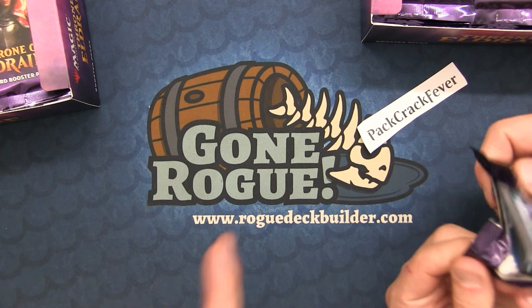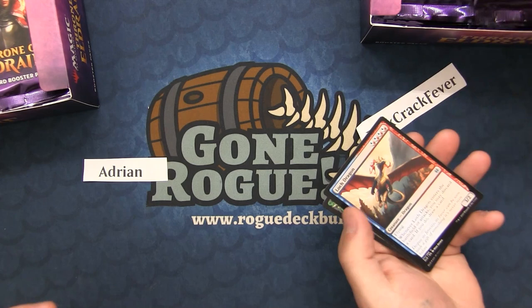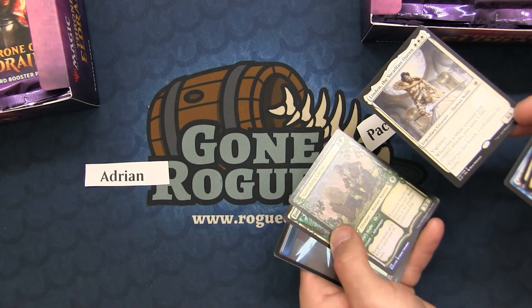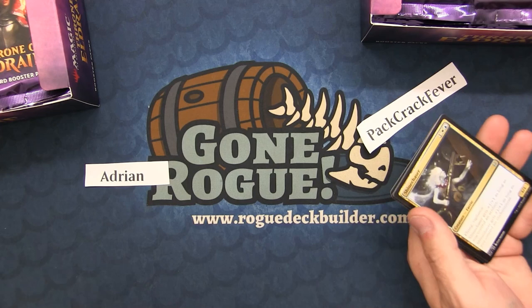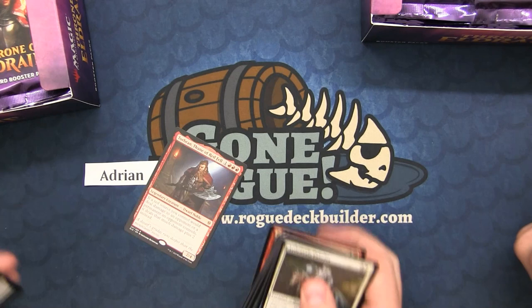Let's just get going to the pack openings — Zach will open from his box, I'll open from mine, and we have a lot of patrons to get through. We got Adrian here. By the way, if you'd like a booster box opened in your honor, you can always sign up for our Patreon at patreon.com/roguedeckbuilder. Our first pull is a showcase foil — that's pretty cool for a crack pack!